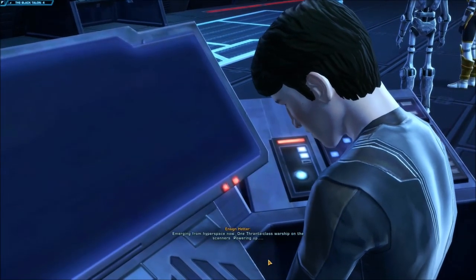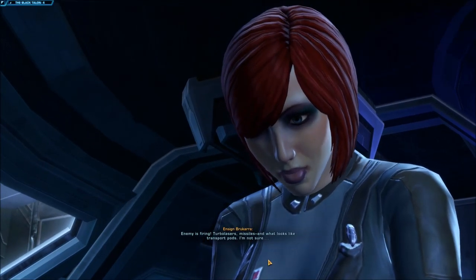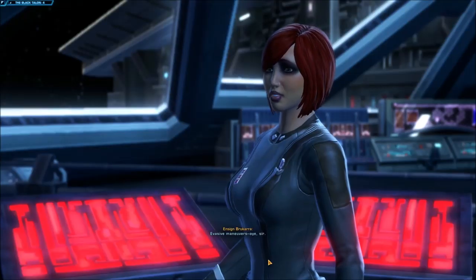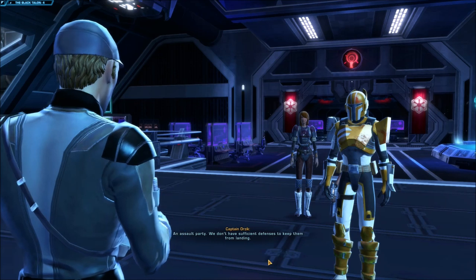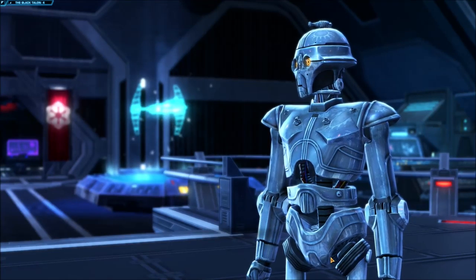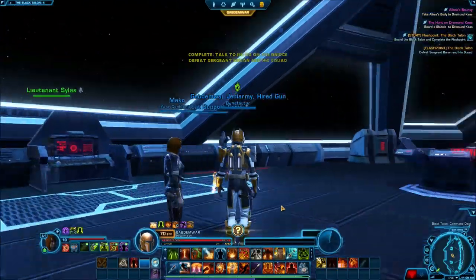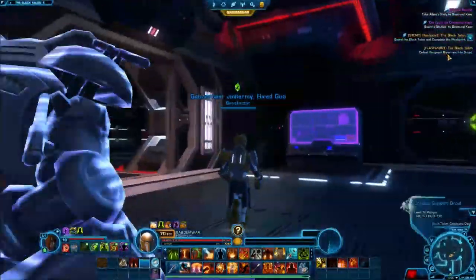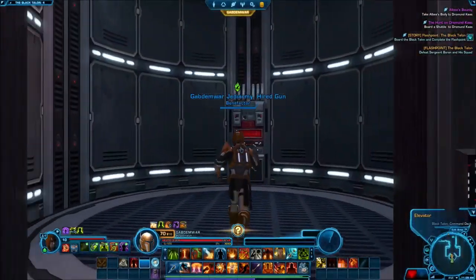One Thranta-class warship on the scanners — powering up. Enemy is firing turbolasers, missiles, and transport pods. 'Evasive maneuvers — keep the pods at a distance, they'll latch onto the hull and cut at us with sabotage droids.' Three shuttles on intercept course — an assault party. 'We don't have sufficient defenses to keep them from landing.' Our character: 'Let them land — I can handle any boarders.' Security will meet us at the shuttle bay.